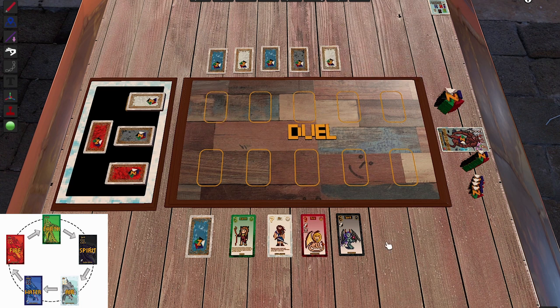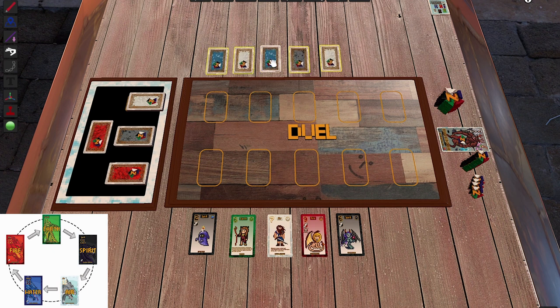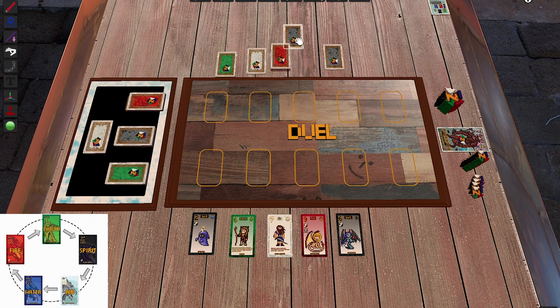Now it's my opponent's turn. They can also exchange one card — or use the second option: discard all five cards and take five completely new ones. My opponent goes for the full swap, hoping to get a rainbow hand too. I'll check what new cards they have — five new cards, and now they have to readjust.